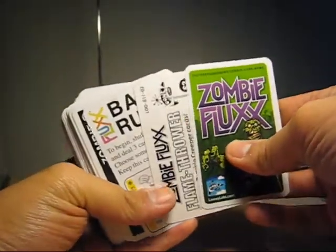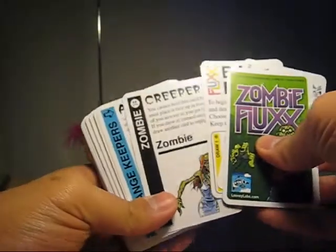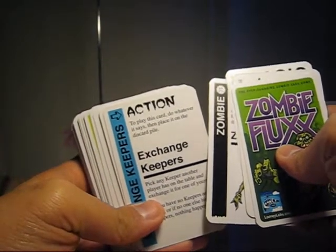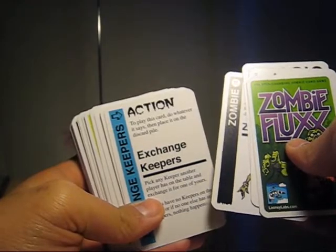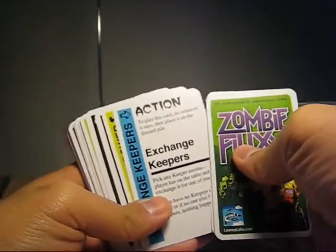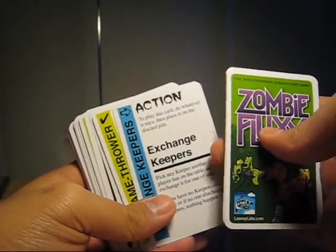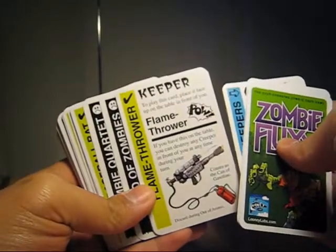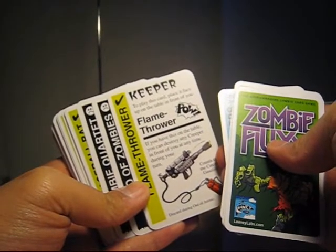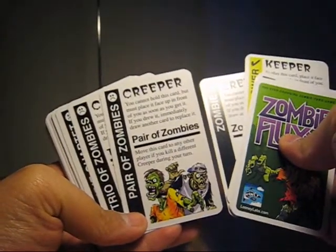Let's have a look inside. Again, basic rules. And you're going to see the creepers — the zombies. On this action you can exchange keepers, the ones you actually need. So you can steal someone's. Actually, there's an action called steal a keeper. But this one you have to exchange. And you have the Flamethrower, which you can use to kill zombies. Zombies are not cool — you need to get rid of them to win. So example of a zombie: you get a pair of zombies.